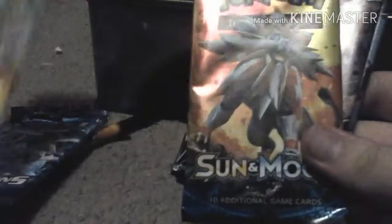We have an X and Y Evolutions — so that's random — and a Roaring Skies, and now we have a Sun and Moon, and two Ultra Prism packs. Let's get into our Roaring Skies first.